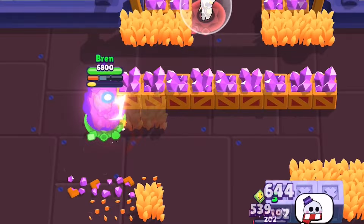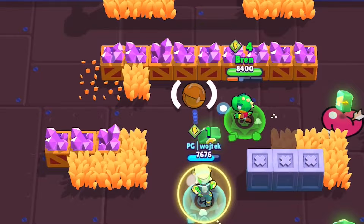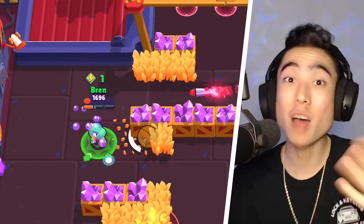Smoke Trails is also helpful on bigger maps like 5v5 or Showdown — there's more ground to cover, so going invisible with that speed boost helps you cover more ground and sneak up on enemies. Realistically, this star power becomes even better with Leon's hyper charge — you'll be moving extremely quickly and maintaining invisibility even while attacking.